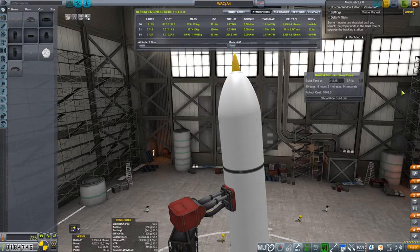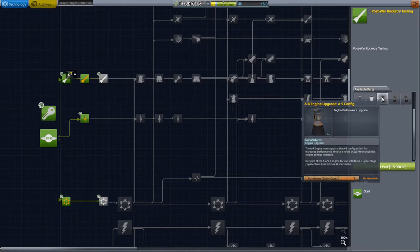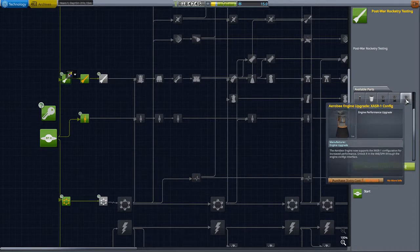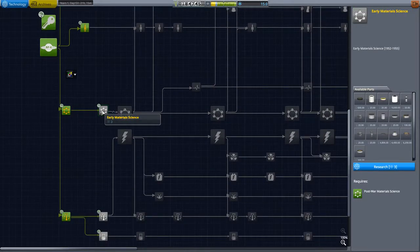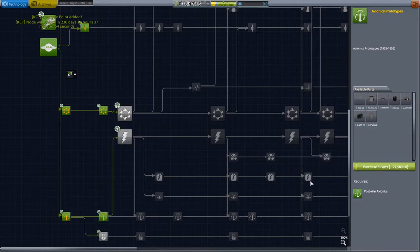We completed some science too — let's double-check in the R&D. We did complete post-war rocketry testing, which allows us to upgrade our A4 engines and RD engines. So we can go up to the A9, the RD-101, and the XASR rocket. We have 15 science, so let's grab early material science and the avionics package. The big thing out of the avionics package is it unlocks early guidance units, which will help a lot, as well as some battery options.